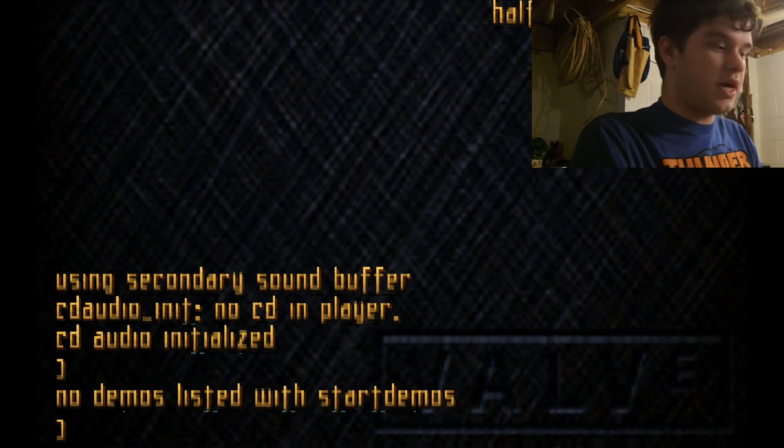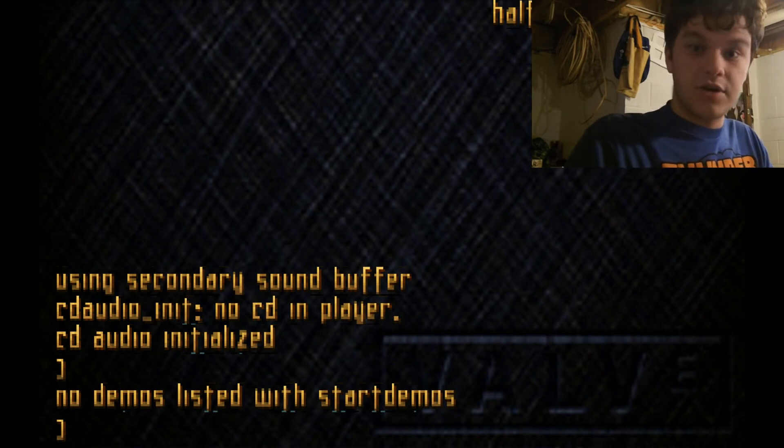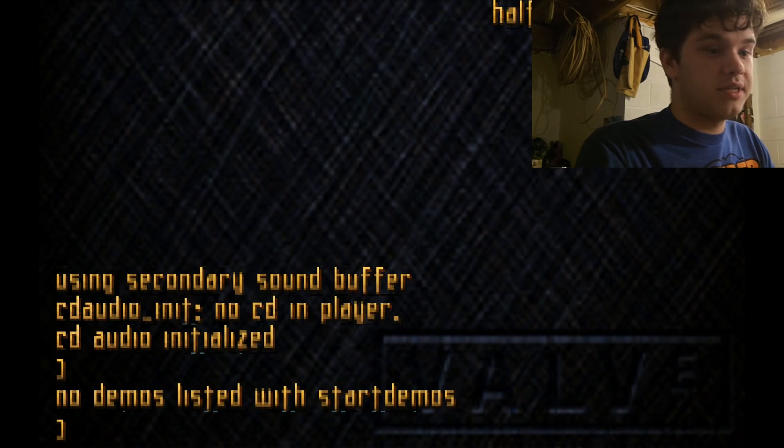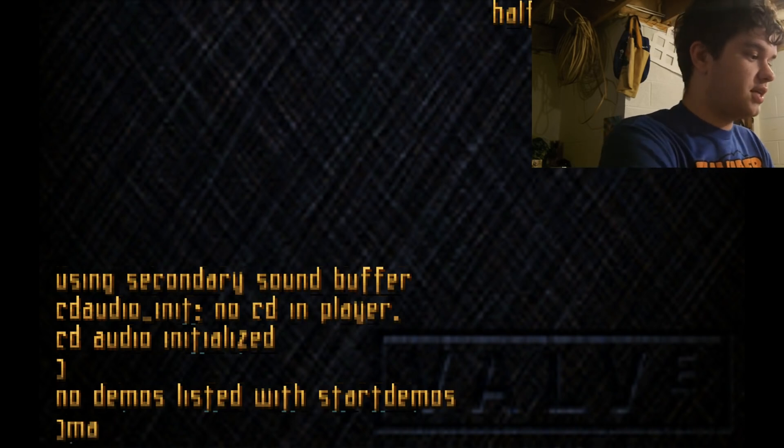There is a HUD that you can make come up and it gives you a basic idea of what your health is, but that's all. There's no weapon selection screen, there's nothing. There's not even a working flashlight, so sometimes I do have to play with Fulbright on. I will turn it off if necessary. So, let's get started.